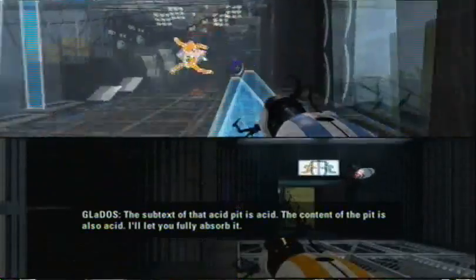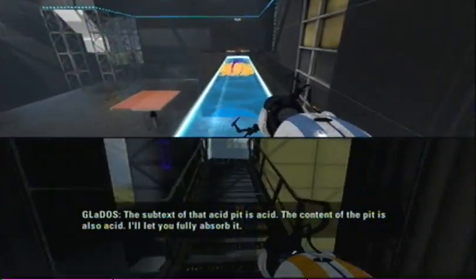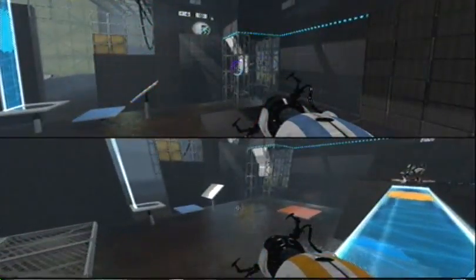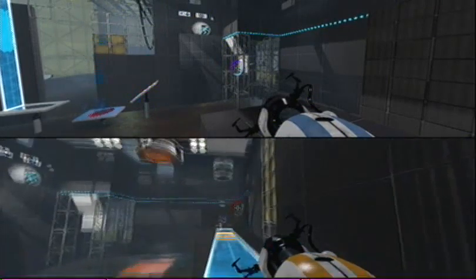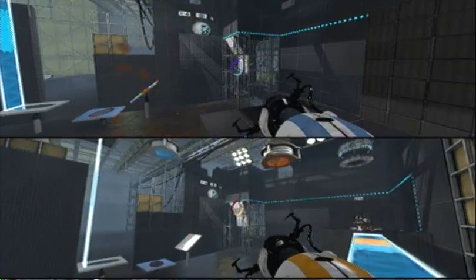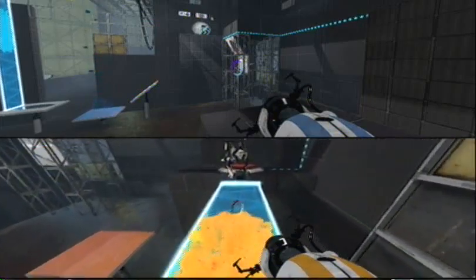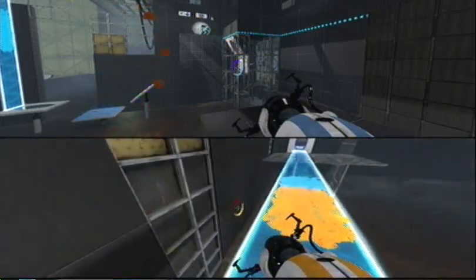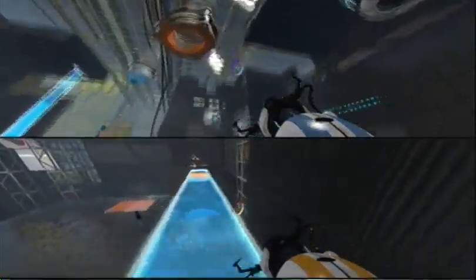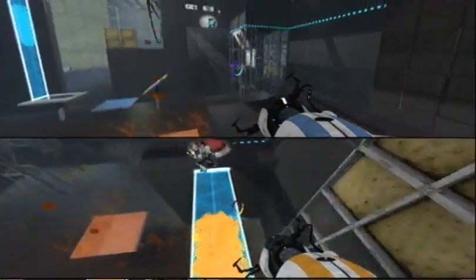See, that's what we need - the subtext of that acid pit is acid. The content of the pit is also acid. I'll let you fully absorb it. Alright, hold on. I'm gonna try something. I'm seeing if I can jump off this cube. Okay, I can.